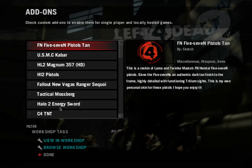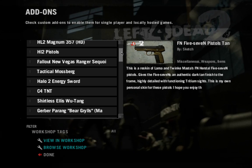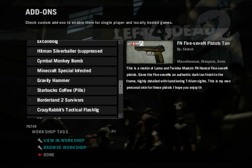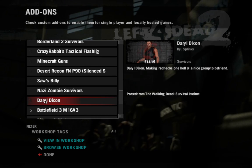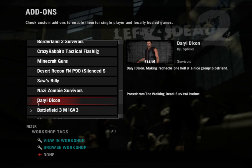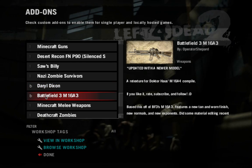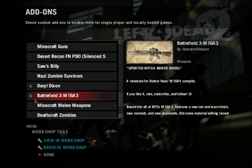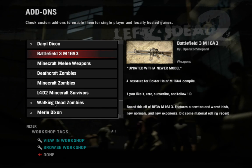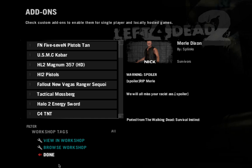Now what you're going to do is go to add-ons and wait for everything to load. I have all of these add-ons, so these are the ones that I have. We're going to look for everything from The Walking Dead - Daryl Dixon, you just click on it and hit that B right there. When it's lit up it means it is activated; when it is not lit up it means it is not activated. So we're going to activate it. Walking Dead Zombies and Merle Dixon are already activated, which is kind of weird, but it helps - I don't have to activate them. Hit done.